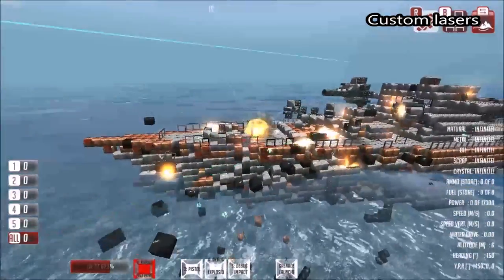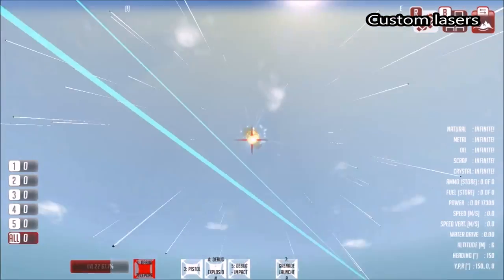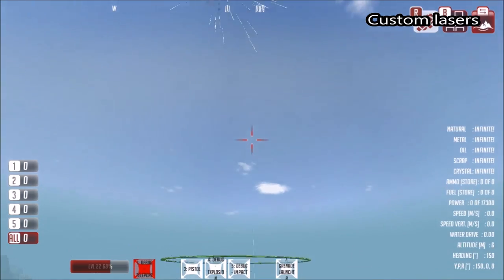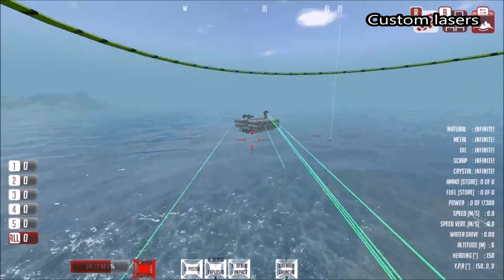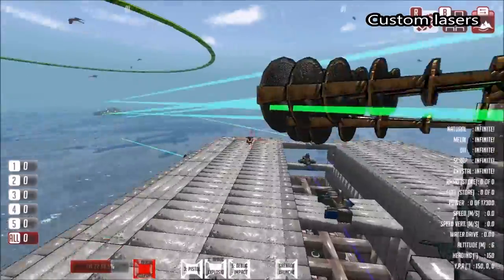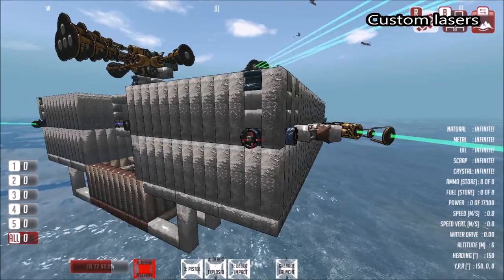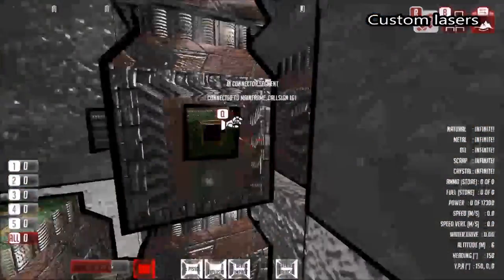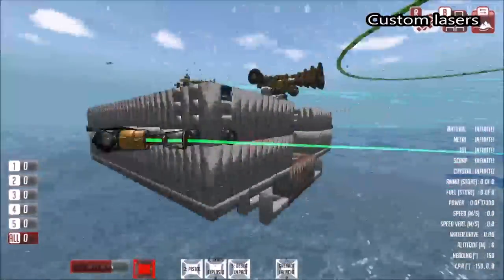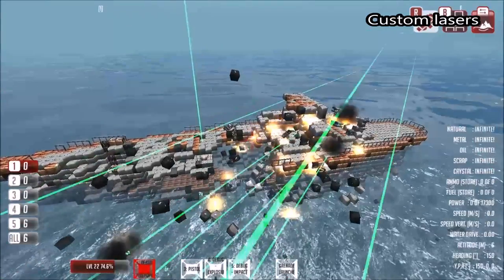We also just saw the anti-missile lasers firing at missiles that the ship is launching. We can see a missile there and it will be intercepted by laser beams. The laser beams intercepting the missiles are coming from these little laser missile defense blocks — there's one on each side of the turret. The things spotting the missiles themselves are called missile warners, which are an AI component placed in all the corners of the fortress. We've basically stripped off one whole side of it.